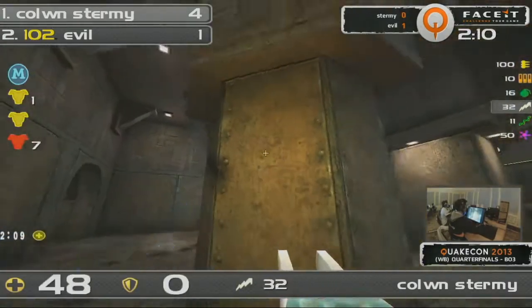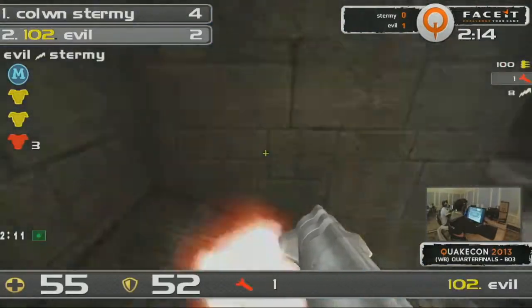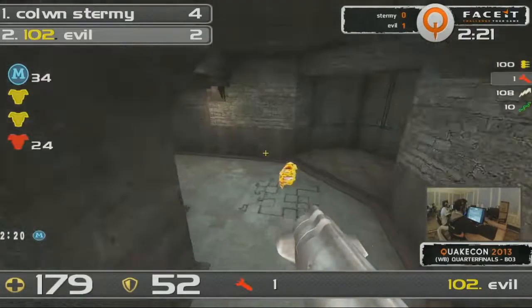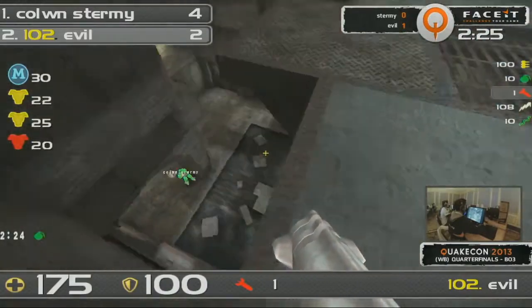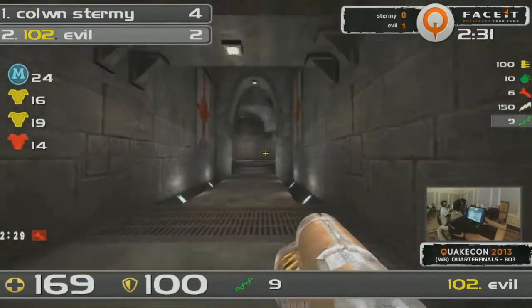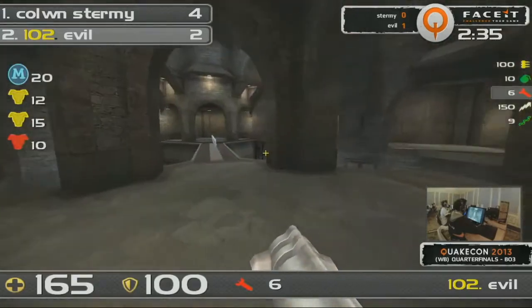Evil wants blood — he wants it now. And Sturmey has to defend. He misses the rail and Evil manages to get him dead. And now it's 4-2. Evil's going to pick up this Mega Health, the Yellow Armour as well. And now as he moves on to the other Yellow, he's going to find himself with Sturmey. That was nice from Evil — he actually came in quick enough just then to deny Sturmey the rail gun. And he's got to do this as long as possible if he wants a good chance of coming back in this map.